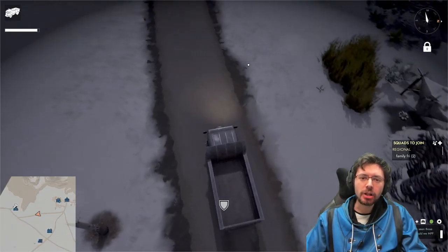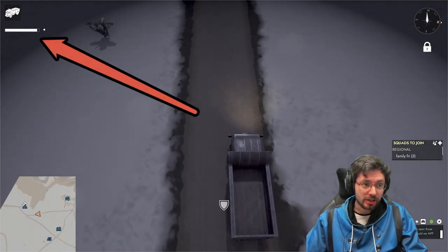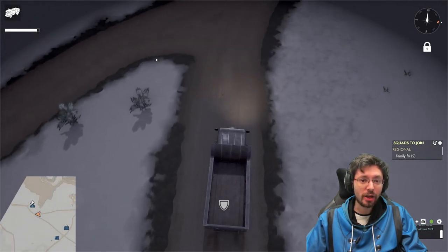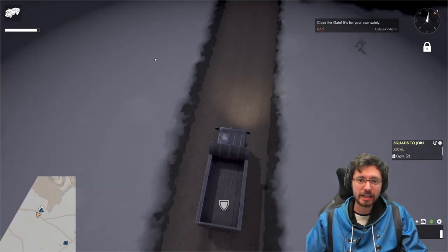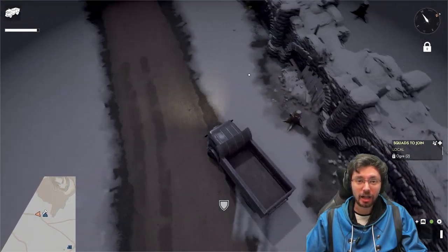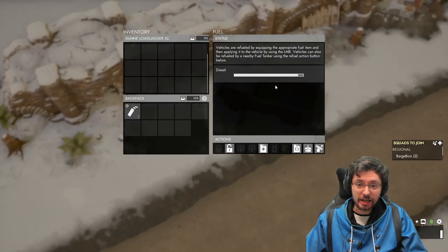One more thing about vehicles: your fuel gauge. You can see your fuel gauge at the top left-hand side of your monitor. As you're driving along, this white bar decreases, telling you that you're using fuel. When it gets to around 20%, that's when you should be heading back to a refinery or finding an oil tanker to refuel. You can also check how much fuel you have by jumping out of the vehicle, pressing E, and seeing it indicated there.